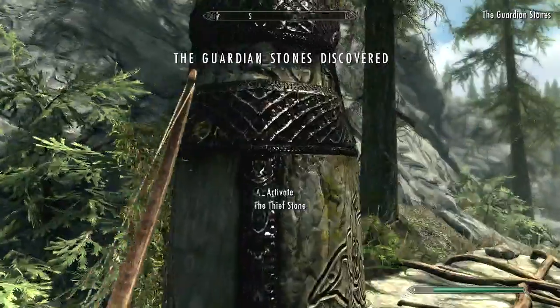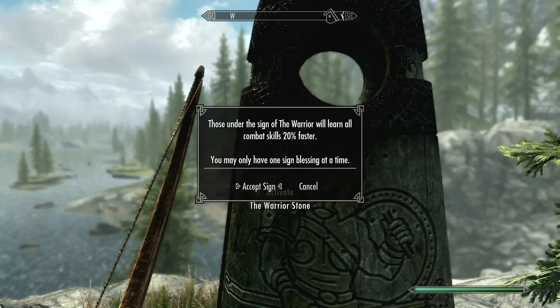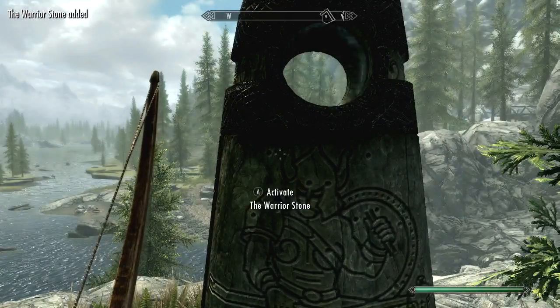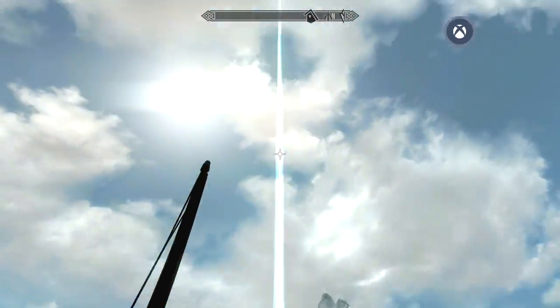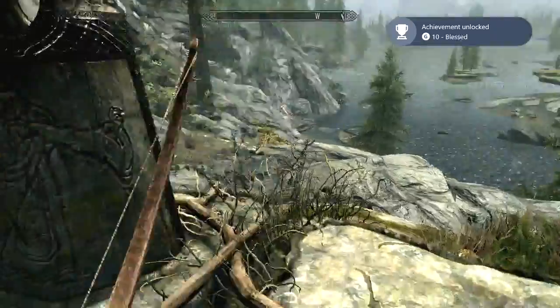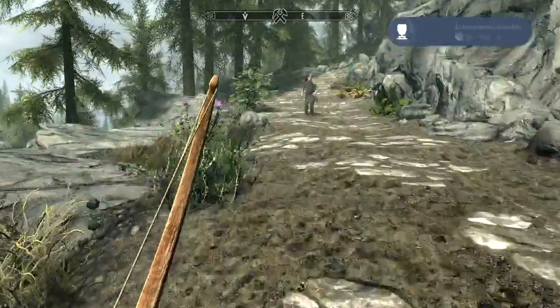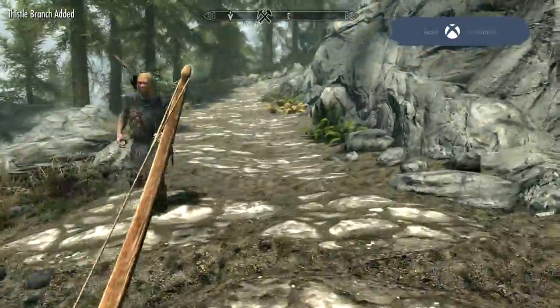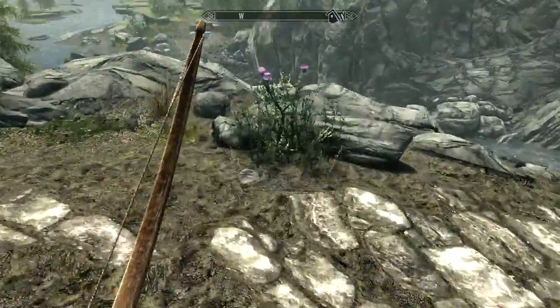Guardian Stones — that's right. Thief, Mage, and Warrior. We're going to go ahead and do Warrior since we are a Nord. We get a little achievement — we're blessed. Select the Standing Stone Blessing. We should split up as he follows me. Let's just keep on picking these flowers too.